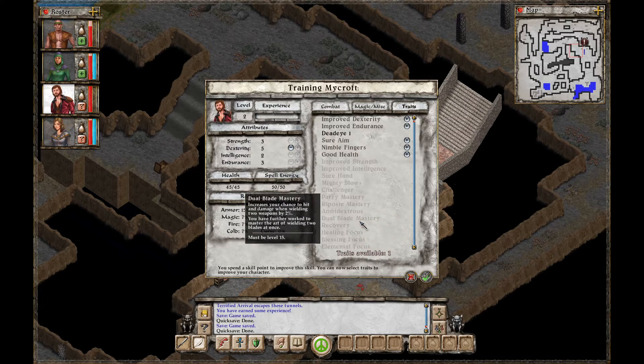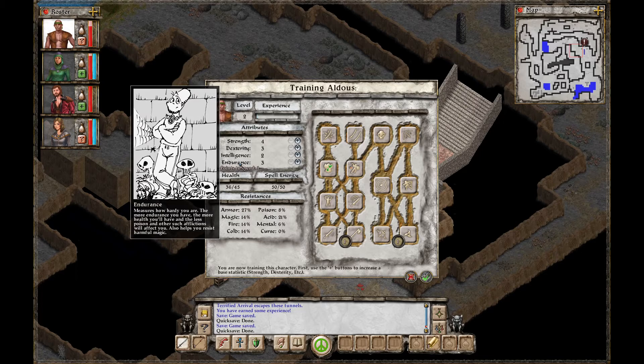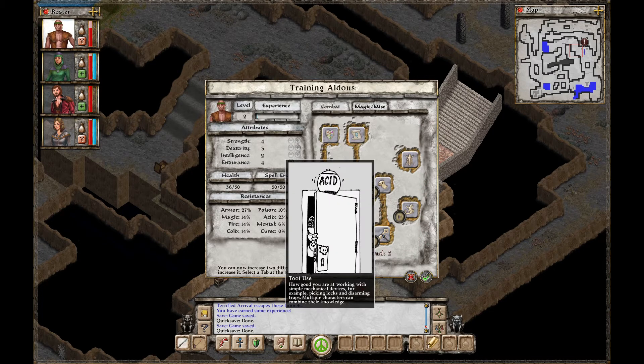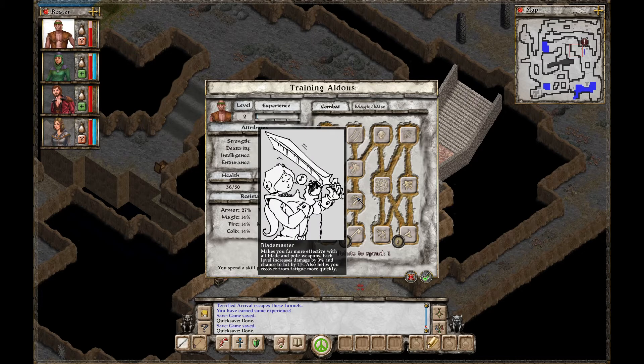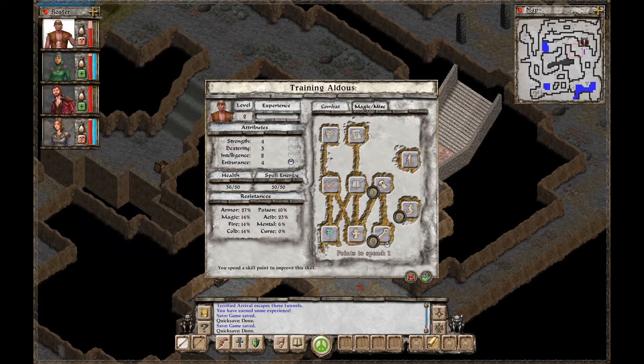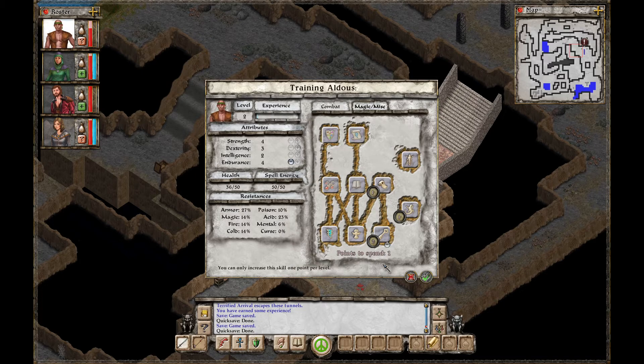Wait a minute — let's do Aldous first. Probably want to go Endurance with him, and tool use for sure. Makes you more effective with all blade and pole weapons; each level increases damage by 3%, chance to hit by 1%, and also helps you recover from fatigue more quickly. We don't have a pole weapon yet. Let's just save these points. Oh, you can press the cancel button if you want to do training later. Yeah, let's do training later.